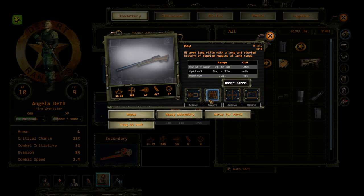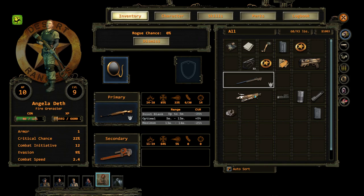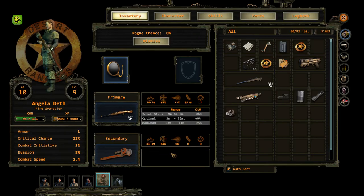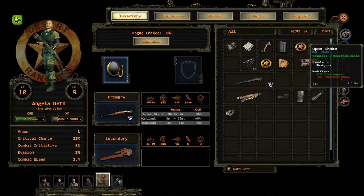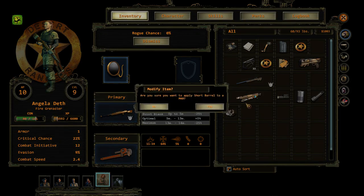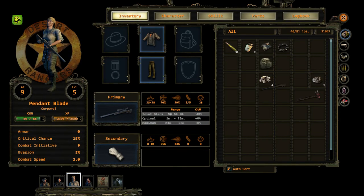So what can it take? It can take short barrel — which I don't think I want — under-barrel flashlight, scope, and a mag. Maximum range is 32 meters; if I chuck on the short barrel it comes down to 28 meters, which is still plenty. All it needs now is a scope and it'll be fully kitted out. Nice — use it well, Pendant Blade.